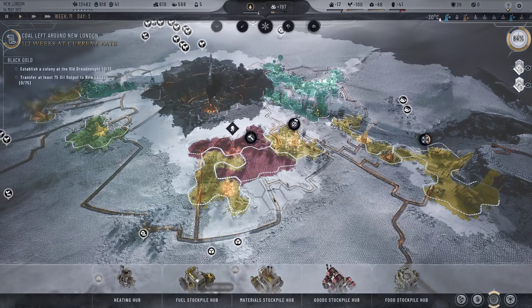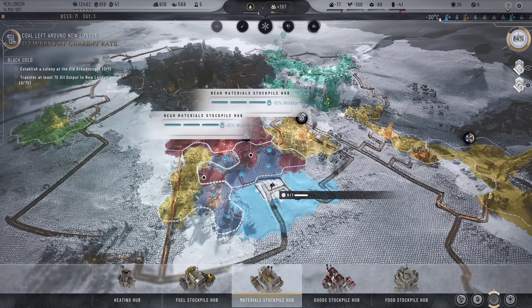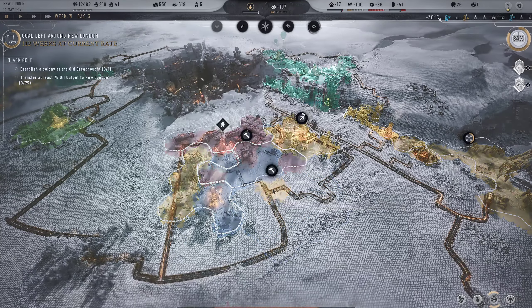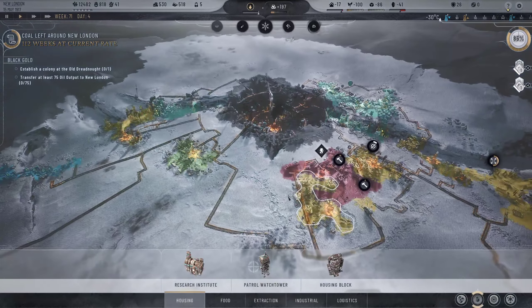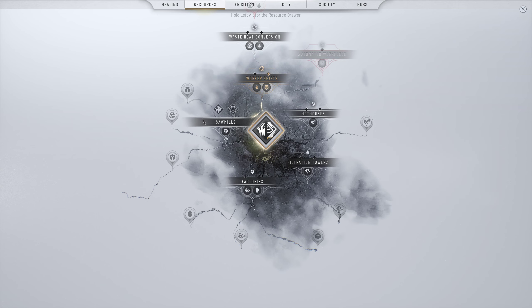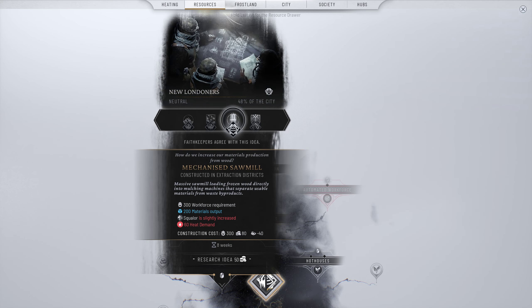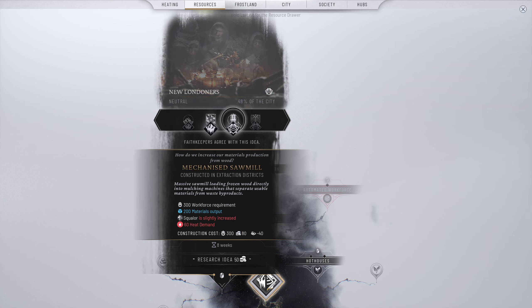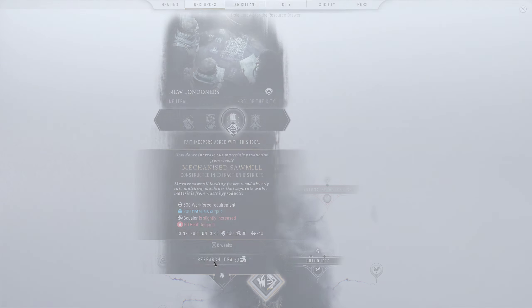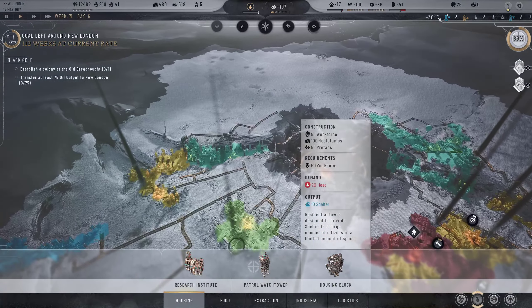Let's look at sawmills - yes, that will definitely help. Do we want untreated or mechanized? The mechanized one causes squalor or disease - I think we'll go mechanized since we want more output sooner rather than later. We should probably also build this housing block somewhere - best place is here by our food stockpile. And we actually desperately need more food too - let's break our way towards the other soil and build a food area over there.